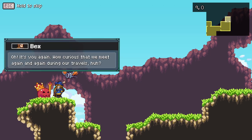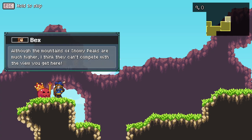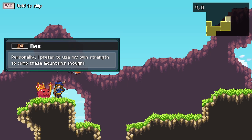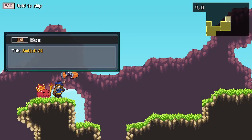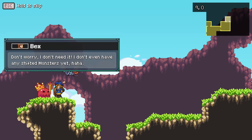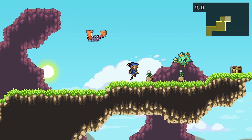It's Bex again. It's you again! That is funny — how curious that we meet again and again during our travels. This is the highest point of the horizon cliffs. Although the mountains of Snow and Peaks are much higher, I think they compete with the view here. Those bird-like monsters around here are really good flyers. Anyway, I found something new that might be useful to you — a witch stone. The witch stone can be used to change light-shifted monsters to dark-shifted form, or the other way around. I don't need it — I don't even have any shifting monsters yet. Hope to see you again soon.